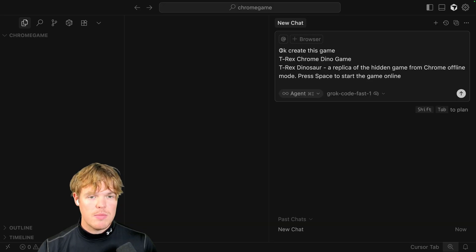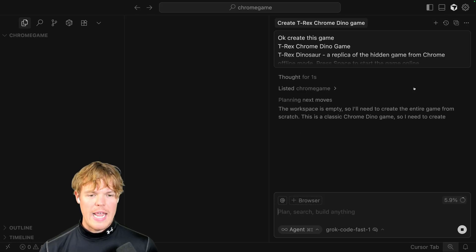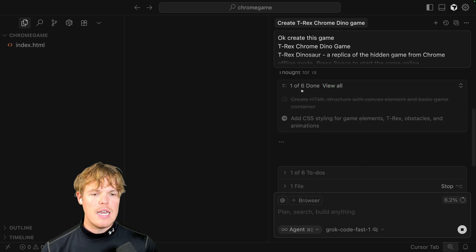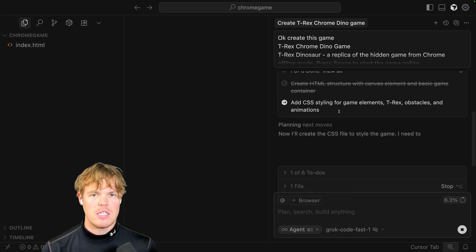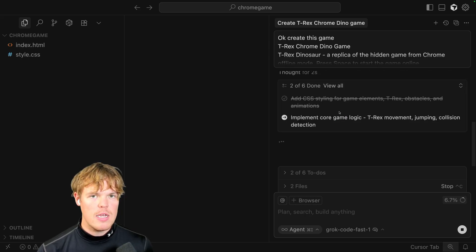Watch this, y'all. I'm gonna just put in this simple prompt: create this game — T-Rex Chrome Dino Game, a T-Rex Dinosaur replica of the hidden game from Chrome Offline Mode, space to start, game online. Very simple. Enter. This model will create an optimized development plan with to-do's, then implement it in a very fast and productive way, to the point where by the end of this agent workflow I'm gonna be able to play this game.